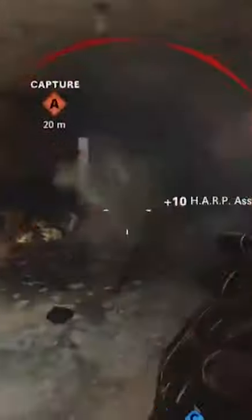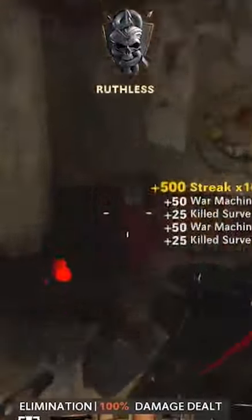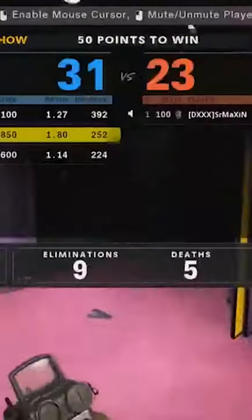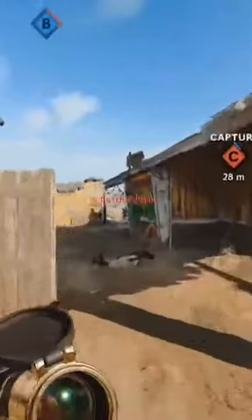Getting scorestreaks is just going into a Dirty Bomb game, flying around in the air until you find a scorestreak, and being able to shoot it out of the air. For SMGs, the hardest camos to get are the point-blank kills. Using modes like Face Off, where you 3v3 in small maps, definitely helps out with this.